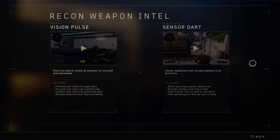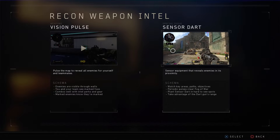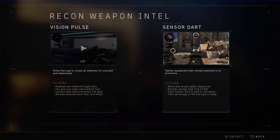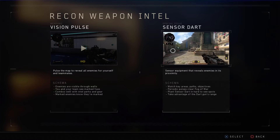In one corner we have recon sensor dart. You pull out a gun and shoot a sensor dart to wherever you're aiming. It lasts for about 30 seconds and every 3 seconds there will be a ping on the minimap showing you where enemies are located in a certain area — like a little personal UAV for you. It's great for placing in populated areas or buildings where you know there are enemies, or in objective gameplay to know where they're at.